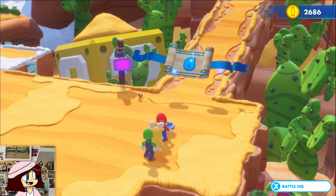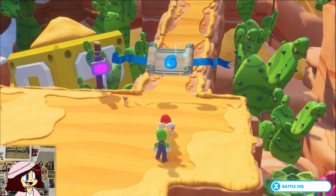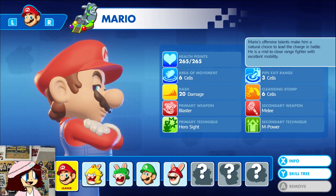Hey everyone, it's CostaRigi here back with another episode of Mario and Rabbids. Last time we got a new party member after defeating the mid-boss, and now we're going to check out what they can do.